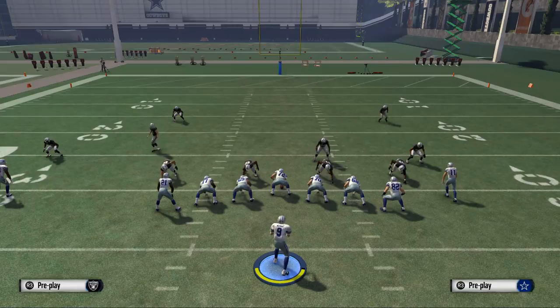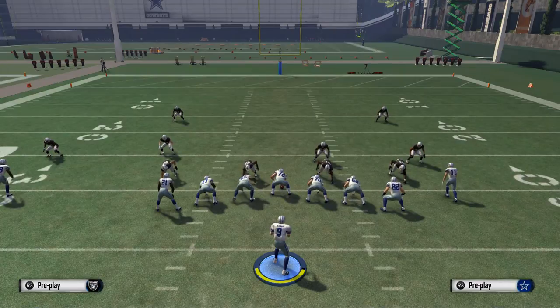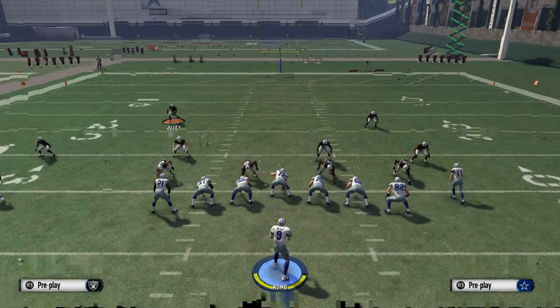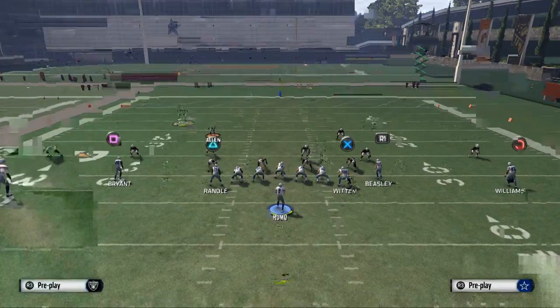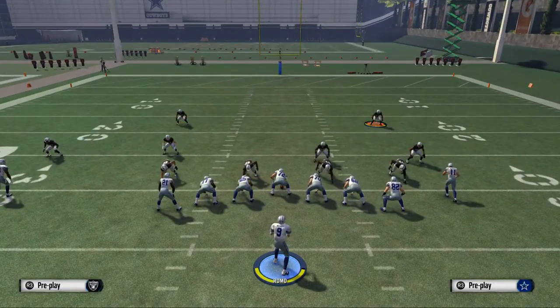On the defensive side of the ball, the most important tip I'm ever going to give you in reading coverage is this: the key to reading defenses is identifying the safeties. That is the number one key to identifying what type of coverage you're going to get. When we're reading two high safety defenses, it means there are two safeties at the top of the screen — Nate Allen and Charlie Woodson are both up top. These are two high safeties.